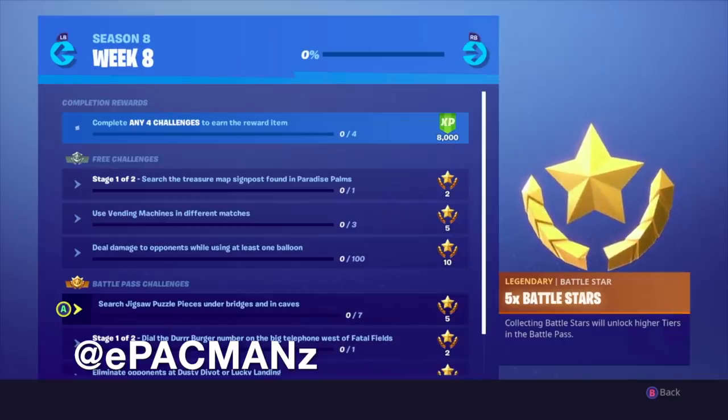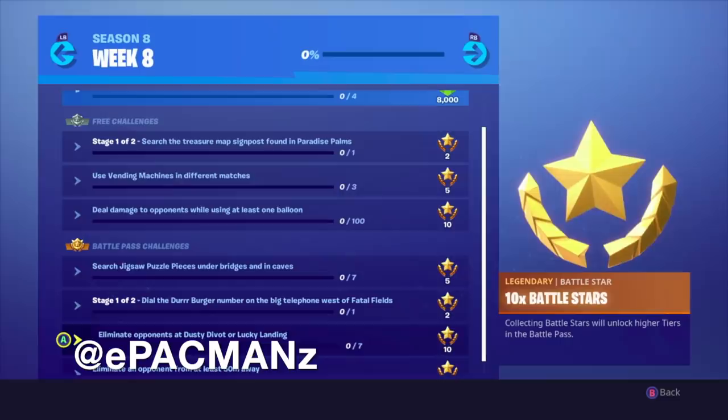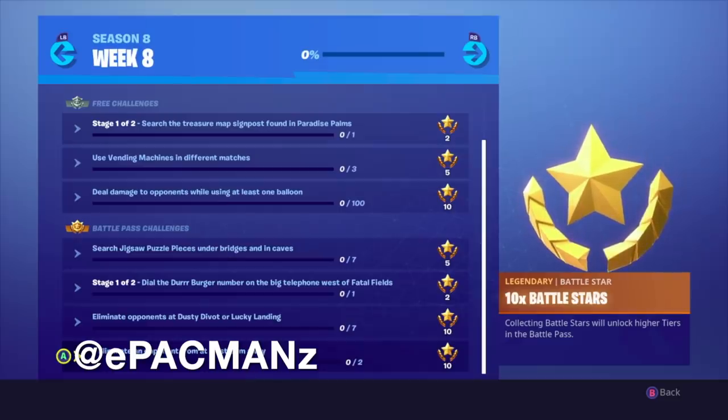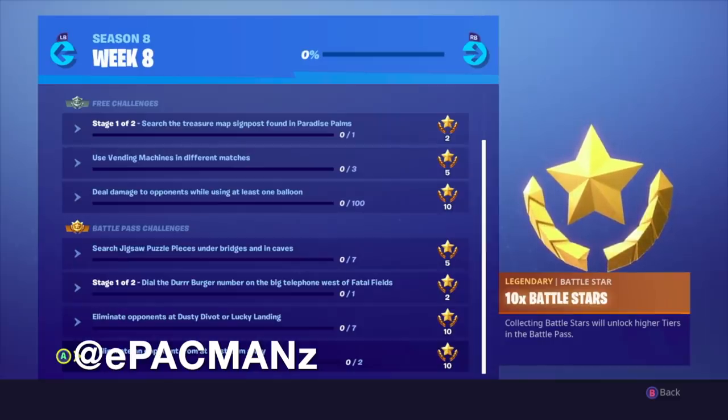It's going to be tougher, but so far these challenges are looking pretty cool. Then we have Stage 1 of 2: dial the Durr Burger number on the Big Telephone west of Fatal Fields. We will be dialing the Durr Burger number once we find the telephone. Then we have to eliminate opponents at Dusty Divot or Lucky Landing — that's standard 7 opponents, shouldn't be too bad. And we have eliminating an opponent from at least 50 meters away.